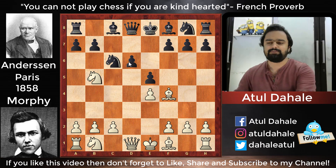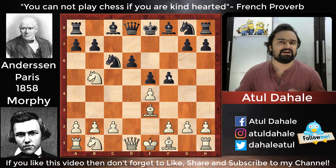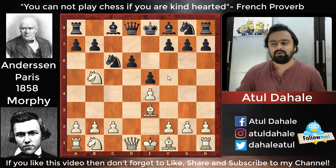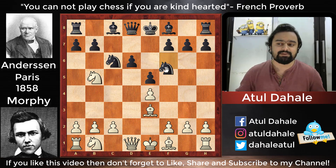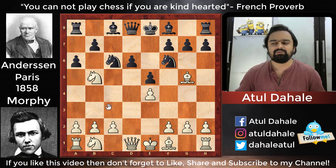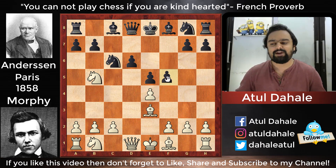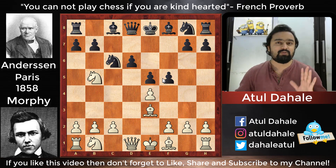Black played e5 because there was pressure on the d6 square. White responded with Be3, and then Anderssen played a very interesting and aggressive move: f5. This was his nature — he always wanted to try something aggressive. The better option was developing with Nf6, because even if Bg5 is played, a6 follows and the bishop retreats to c3 and the position stays normal. But Anderssen went for f5.